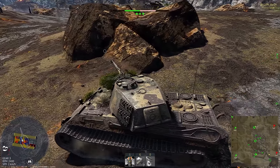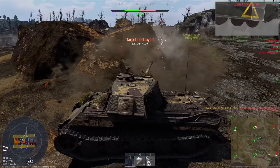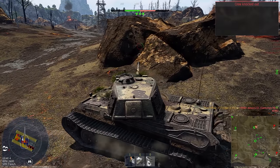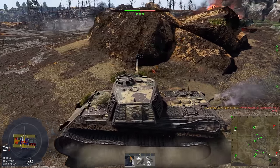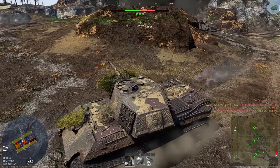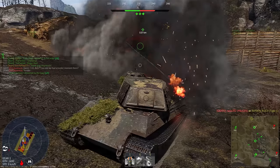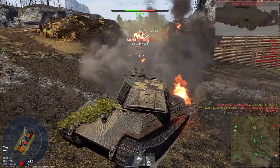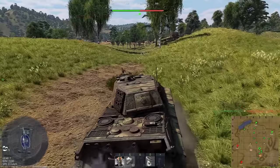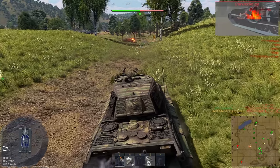People say slow but steady wins the race, but what they don't say is that having a good cannon to get rid of your opponents is also very handy. The German heavy tank Tiger 2H is exactly this type of vehicle — it is well armored so cannot be very fast, and has a cannon that can offer both good penetration and damage.